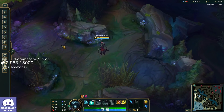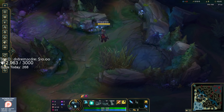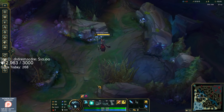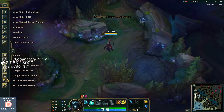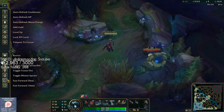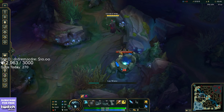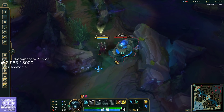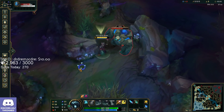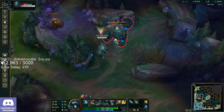Step one: we want to clear as efficiently as possible. Keep Absolute Focus active — stay as high HP as possible — because this saves clearing speed. Q, auto, 85 then 38 — now it's going down because that was a tick from the burn. I can left-click to see the actual burn. I'm going to drink a potion here because it's a leashless clear — not ideal.